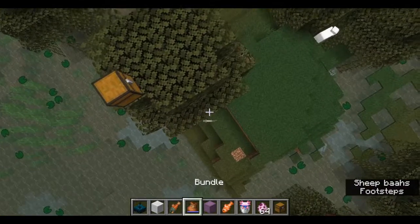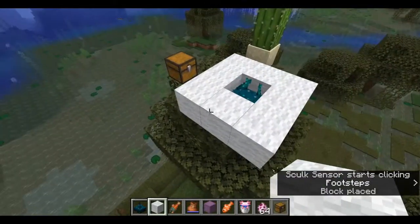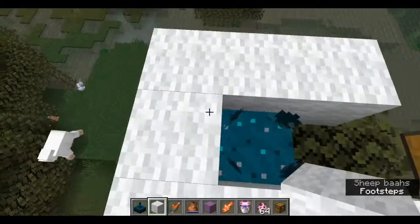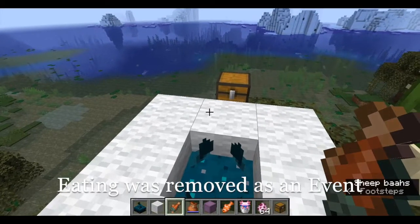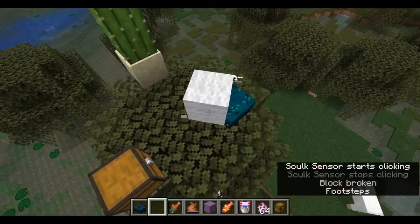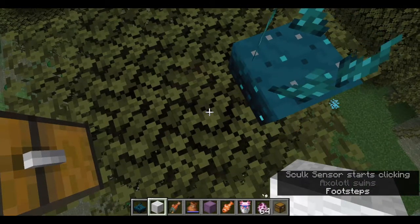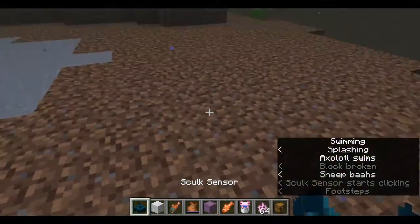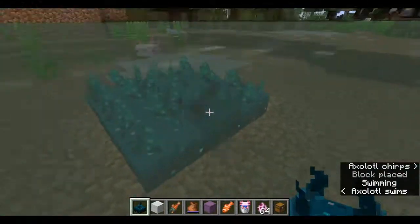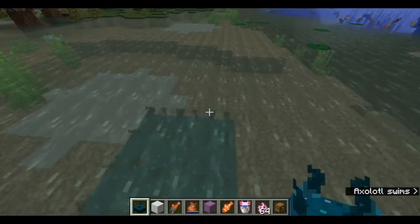Now we move on to the changes that have been made. The Skulk Sensor — you may remember that from the previous snapshot 20w49 — has been changed as well. Walking on wool no longer causes vibrations. That event has been removed. Throwing wool as an item on the ground no longer causes vibrations either. Skulk Sensors are now silent while waterlogged. As you can see, the axolotls are going past the Skulk Sensors but they're not making any sounds under the water.